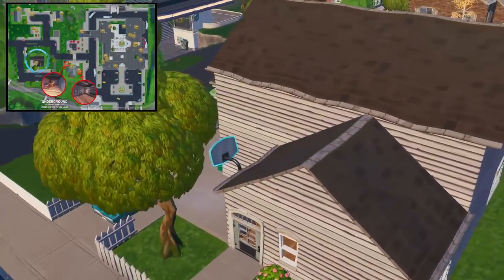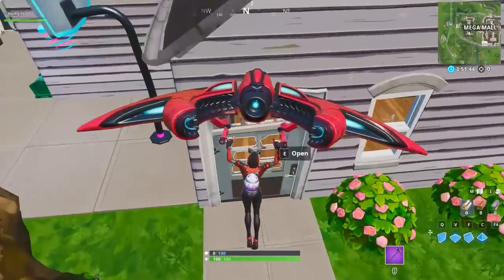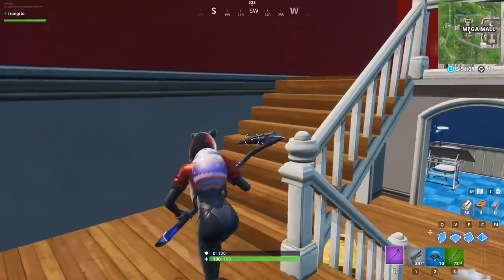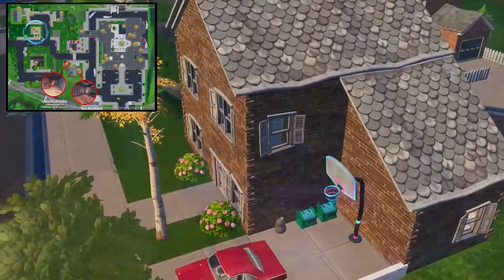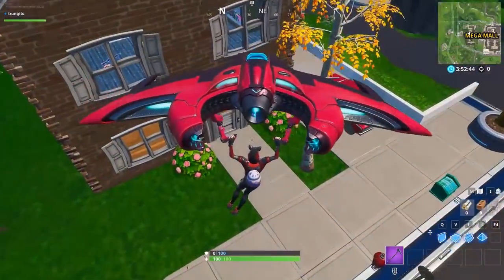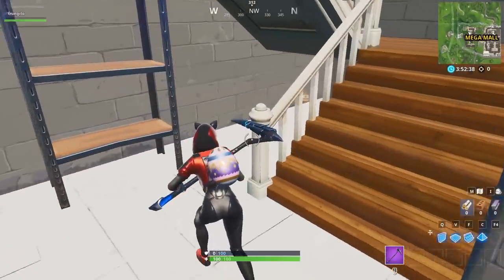Landing at most of the other houses is similar, with a few exceptions like each of them only having 2 chests instead of 4. For this house right here, landing at the front door is your best option — there is no chest spawn on the roof, but there is one right inside the front door along with a couple of floor spawns. The other house with the basement doesn't have any chest spawns on its roof either, so aim for the front door, then go up or down stairs — either way there is one chest spawn and a couple of floor spawns.